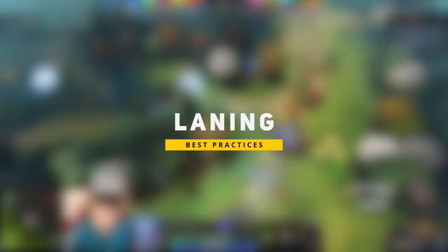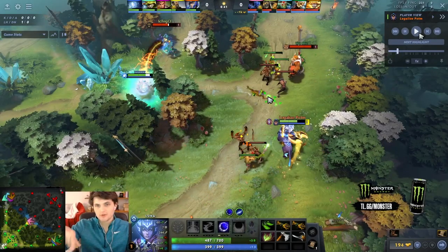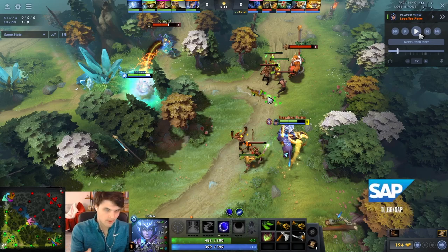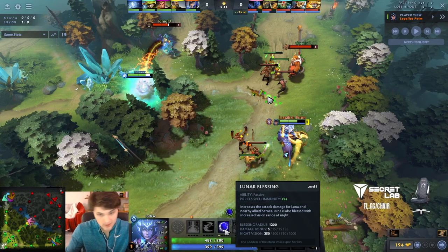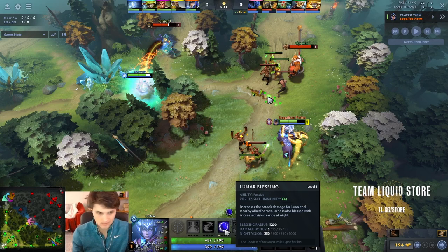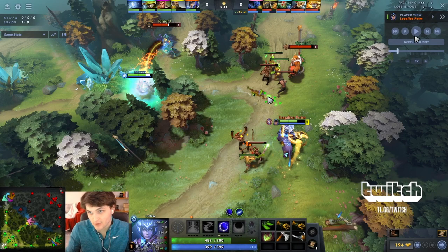The biggest thing about Luna in lane is that you don't want the lane to shove into you. You want to get level two and level three before the opponent — it's super important. Her level two power spike is amazing for a carry because both spells are useful. Her level three power spike, where you always take aura at level three, is insanely strong because giving two heroes 15 damage at two minutes in is insane. A Broadsword is 15 damage and costs 1000 gold — so Lunar Blessing is basically 2000 gold of free damage for two heroes.